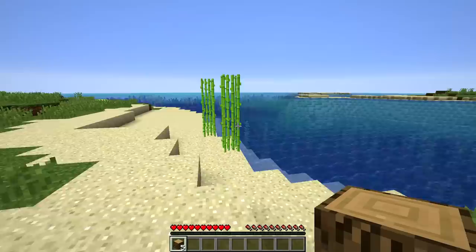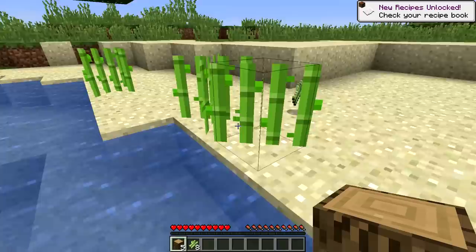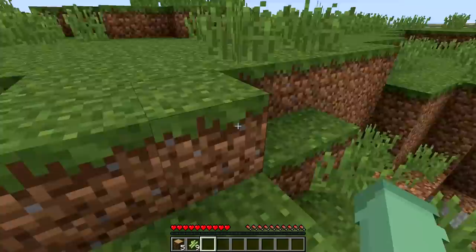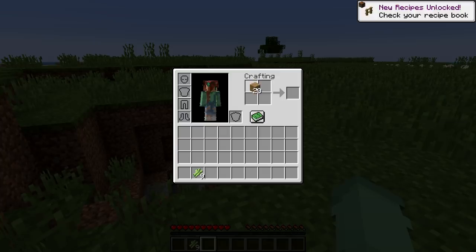Let's get some of this sugarcane. We've got to get a lot of base materials here. Definitely need some more wood. There's lots of lovely little ponds around here as well. Maybe a cave somewhere? Yeah, that looks like a good cave. Why don't we go get some cobblestone right away so that I can get some basic tools.